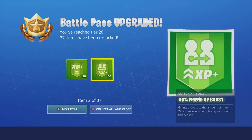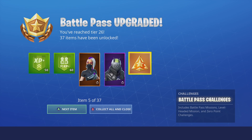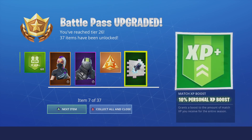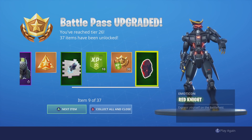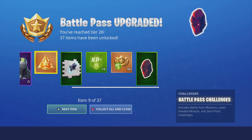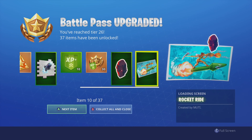First off, we've got a bunch of XP, the brand new Kala skin, the X-Lord, and also the brand new Battle Pass challenges, which we'll get into later on in this video. We've also got the Rocket Spray, which is actually one of the free items, and obviously the 30% boost and a bunch of other stuff. I'll mention the free items as we go through, so you know which ones you can gain access to for free.